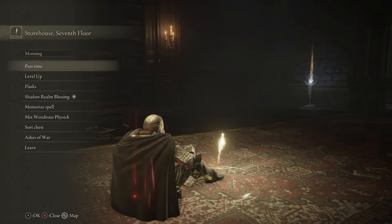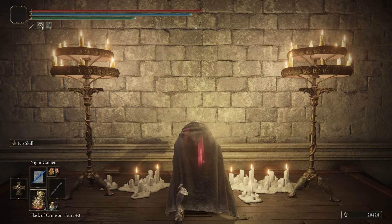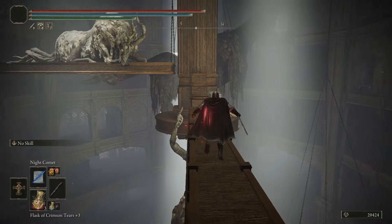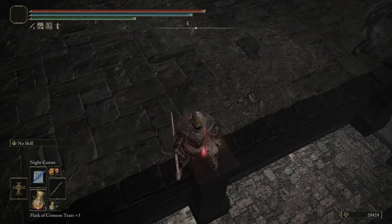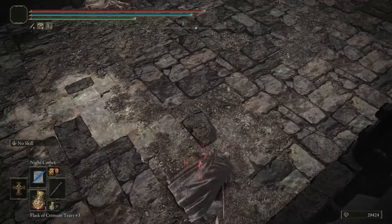This sorcery is found in Shadowkeep, and to get it you can use the Storehouse 7th Floor Site of Grace as a reference. After pulling the lever that rotates the center beams, make your way across the room and jump to the balcony, making sure that you drop gently from the edge to land on the platform below. This is where you'll find your spell.